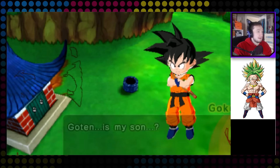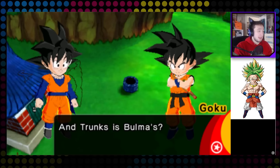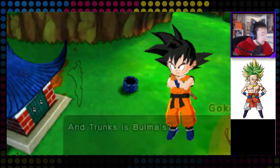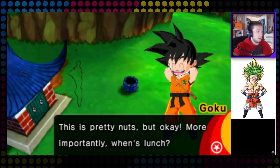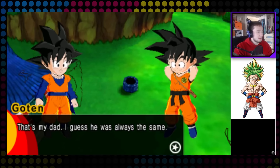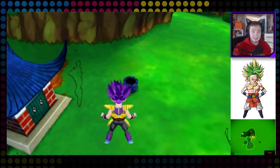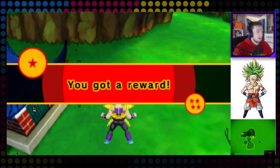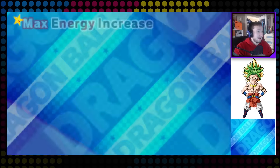'Goten — hey, you kind of look like me.' Yeah, they're just like 'what the crap.' 'You're really my dad?' Because we have the kid version of Goku, and Goten is his son. 'Whoa, you're going to totally break it and be like, yeah, I'm your offspring.' More importantly, when's lunch? So long as I get to fight someone strong. Anyway, let's head home. Now we have Goku in our party!